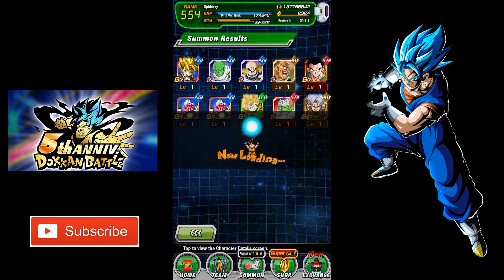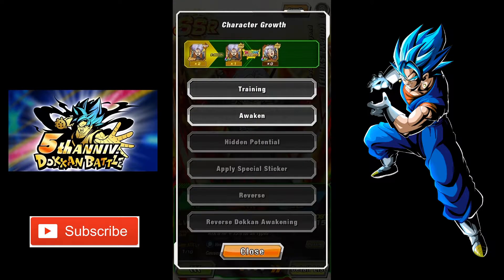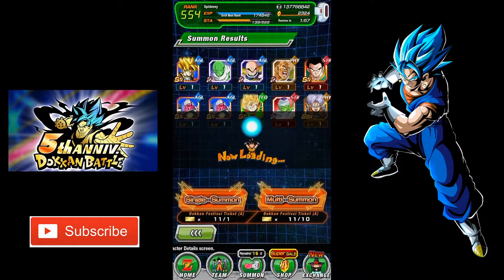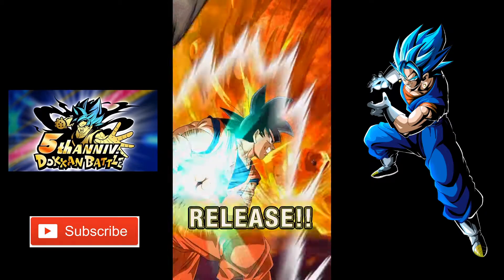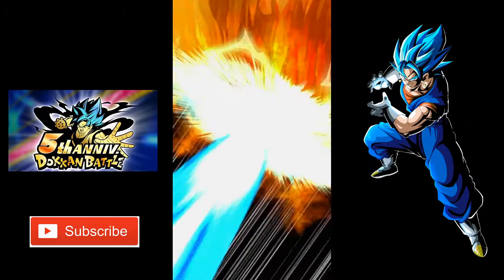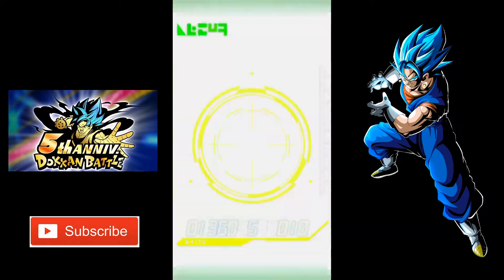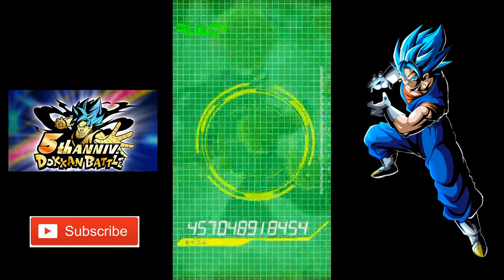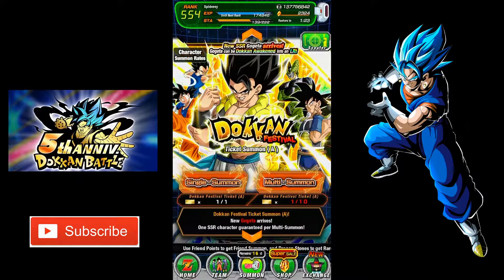This Trunks really needs a Dokkan Awakening. He used to be pretty decent back in the day because of his AOE, but now he's pretty much unusable. Okay, last free multi. It's going to be doo-doo. It would have been crazy if a Zeno popped up from the top. Whis — that's good. I think I have him at 55%, or it might be 69. That Caulifla is rainbowed now. Okay guys, so we finished the free tickets. Now let's get into the actual banner.